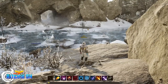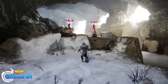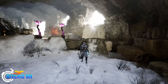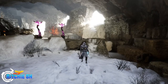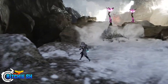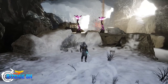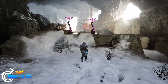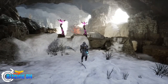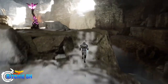Unreal 5 also comes with Nanite and Lumen. Lumen is a lighting feature in the engine that gives a much more realistic lighting to the world compared to Unreal 4, which is heavily showcased in the gameplay they showed. There are even some points that are blinding coming from the caves out into the sunlight, and it makes the cave systems look a lot more realistic. Nanite is a new approach to rendering which allows artists to import a higher quality mesh without reducing the poly count, meaning textures in the world will look much more crisp and high quality than in Unreal 4.